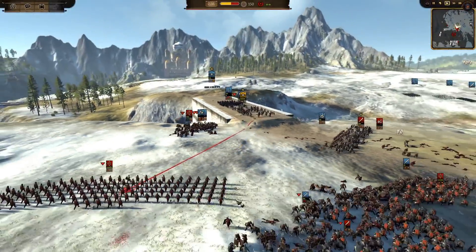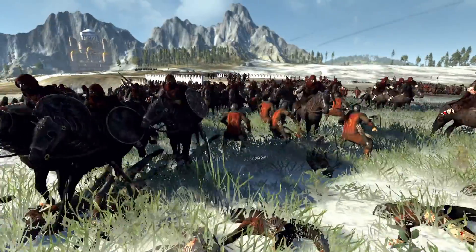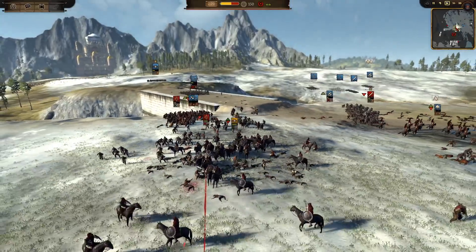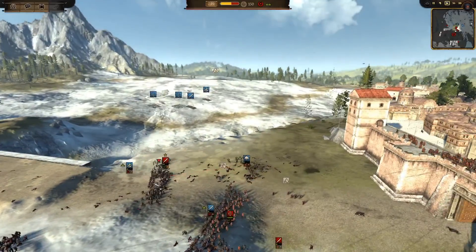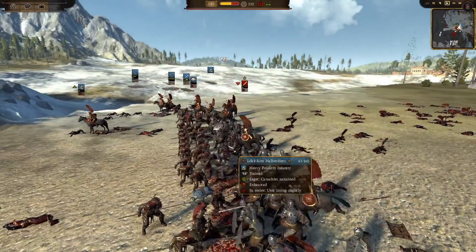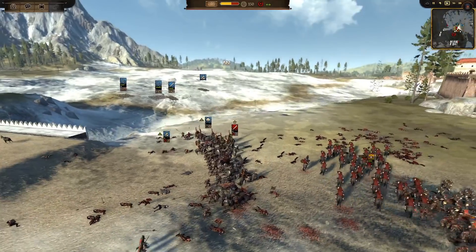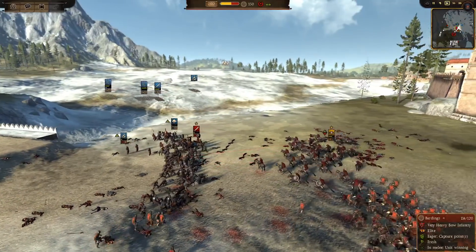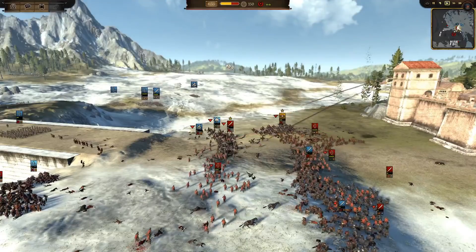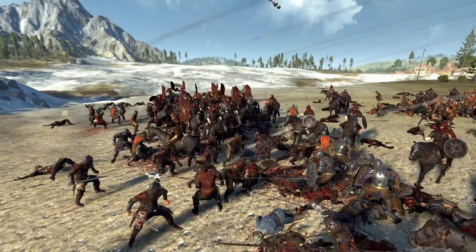I've got my cavalry coming across with my general — nothing left to worry about — so he goes flying into those Bardings. That's a good charge, reducing them by about 30 men. The other cavalry is getting through and recharging Dale's general. The pole arms are somehow losing. My general got out but lost a lot of men to archers. I got trapped by a load of Bardings trying to kill the Vinland Guard general, losing so many cavalry.